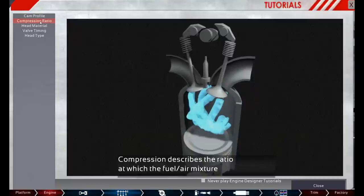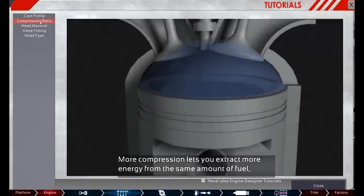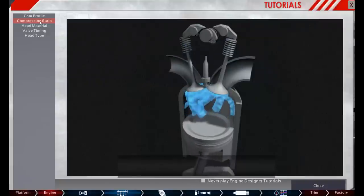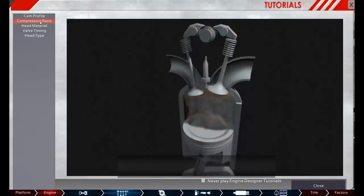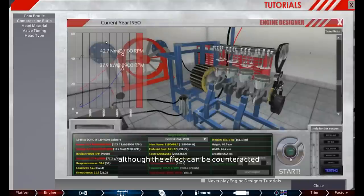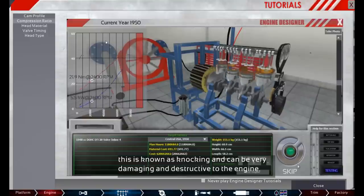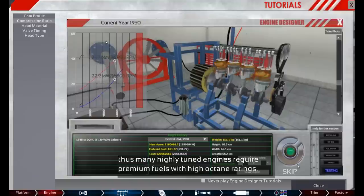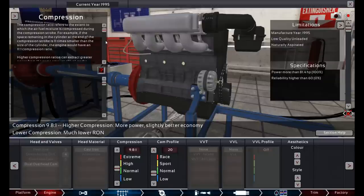Compression describes the ratio at which the fuel-air mixture is compressed from the volume at the bottom of the intake stroke to the volume at the top of the compression stroke. More compression lets you extract more energy from the same amount of fuel, gaining you power for free. But there are serious trade-offs: higher compression causes a hotter burn, increasing harmful nitrogen oxides (NOx), though a three-way catalytic converter can counteract this. The hotter temperatures can also cause premature ignition — knocking — which is very damaging. Higher octane fuels are more resistant to knocking, so many highly tuned engines require premium fuels.